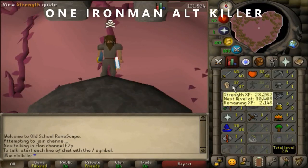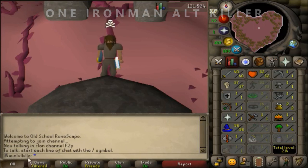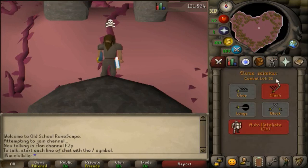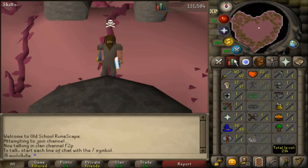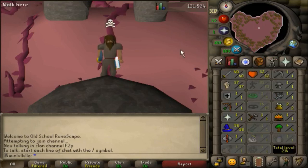The next type of alt you'll need is an account to kill your Runner alts without gaining Combat XP. This can be done by selecting Iron Man mode. This account can be up to 15 levels higher than your Runner alts. I'd recommend getting membership on this account and killing fire giants until you get a rune scimitar. The purpose of this account is to kill your alts as fast as possible, so having high strength is beneficial.